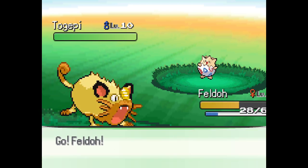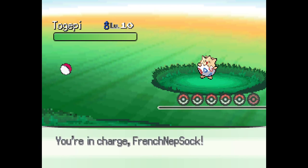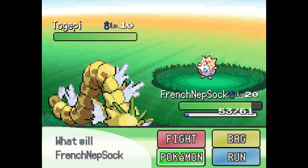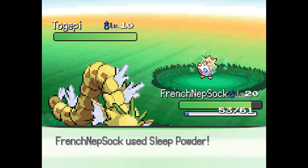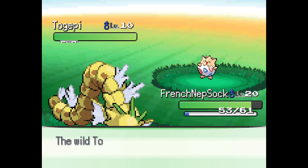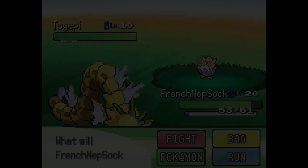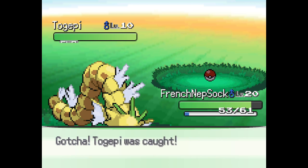Oh my God — it's Togepi! It's a Togepi! I love Togepi so much. Careful with this — it's got three evolutions now, so I'm on board with it. French Nepsok — we will make you go to sleep. Do not hit it with French Nepsok, you will kill it. Also it's Fairy type — definitely don't hit it with poison. Okay so — fight. Sleep Powder. And Venoshock. A Togepi! Wow, that's cool — it makes sense that the egg Pokémon's on the route with the egg. I hope you can get some Great Balls soon. Yes! Then we've got to get Teddy Ursa — take Togepi! I love Togepi so much.